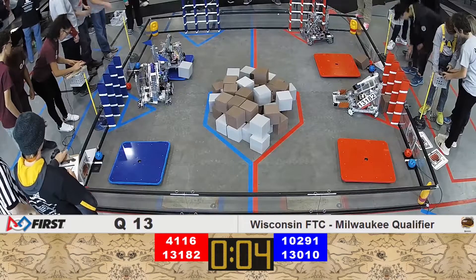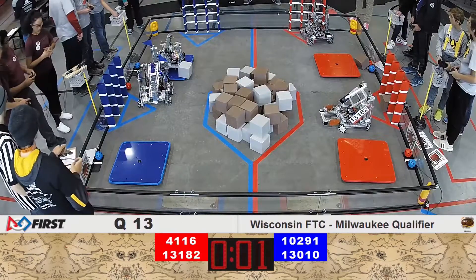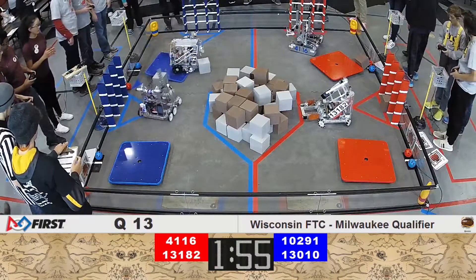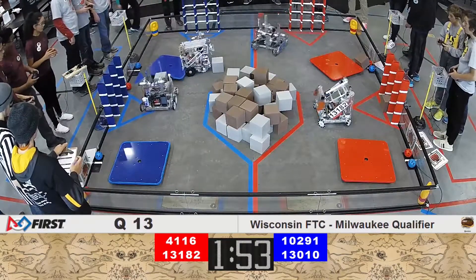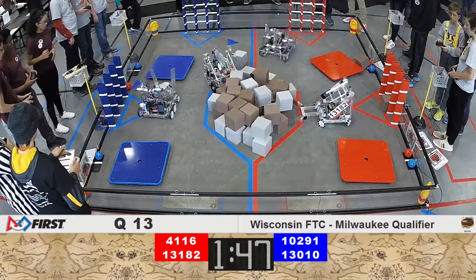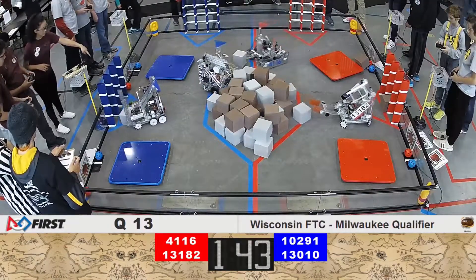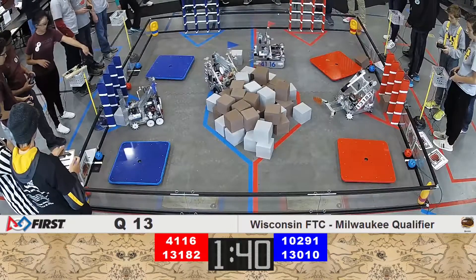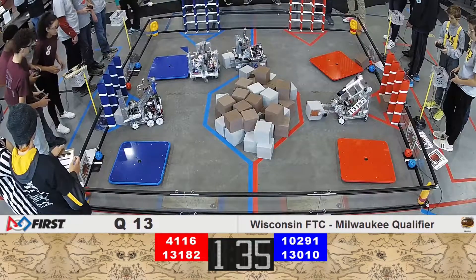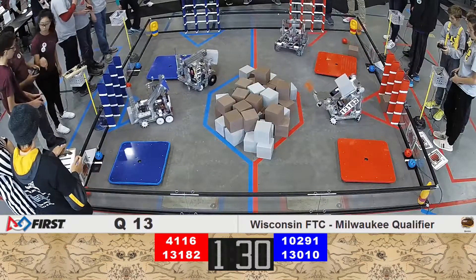As we get ready for the teleoperator period, pick up your controllers, three, two, one, go! Over on the red alliance, team 13-1-8-2 and 4-1-1-6 are proceeding towards the glyph pile to score a couple of glyphs. 13-1-0, the Robo Rams, and 10-2-9-1 Shorewood Robo Hounds are working strategically to defeat the traffic and get to the glyphs to score into their left and far-side crypto boxes.